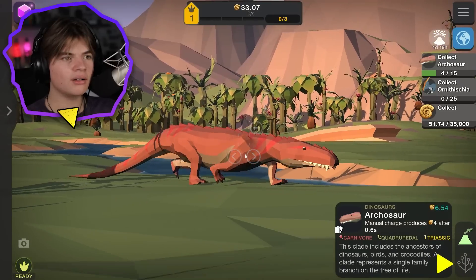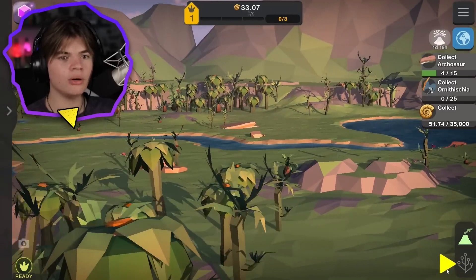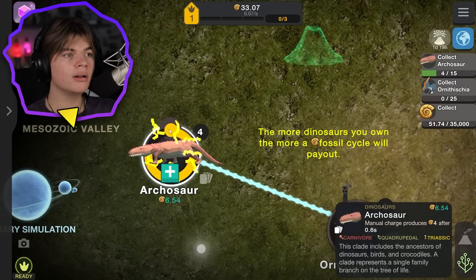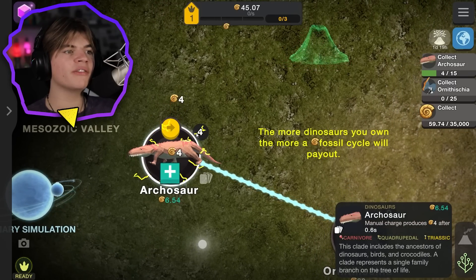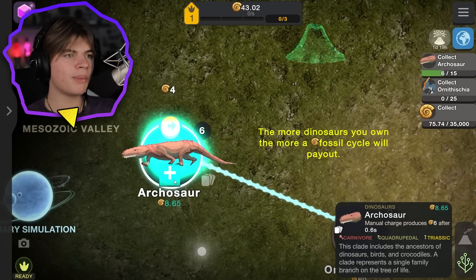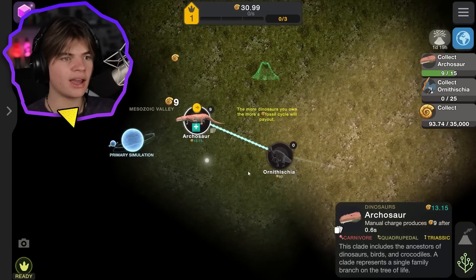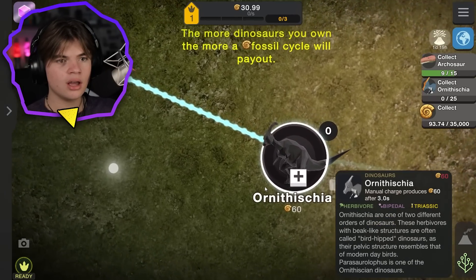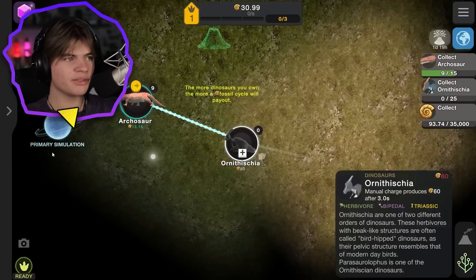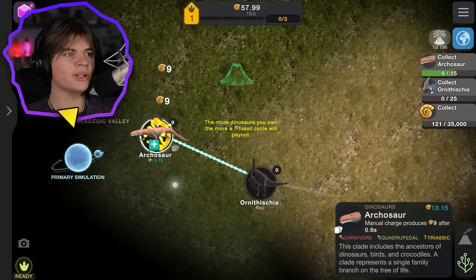You can focus on each one - that's really cool. It says the more dinosaurs you own, the more a fossil cycle will pay out. We have four dinosaurs and every time we do a charge it gives us four, so if we buy more it'll give us nine each time. This next dinosaur is a herbivore, bipedal, and it's from the Triassic period. We need to get our thing to 60.